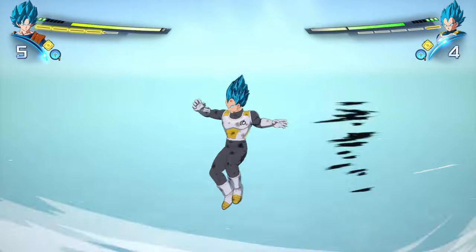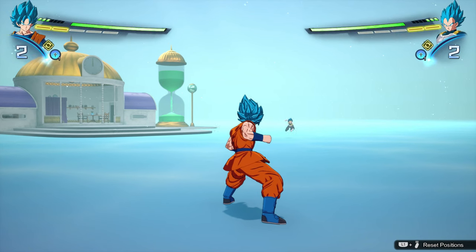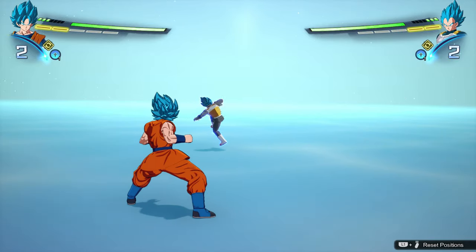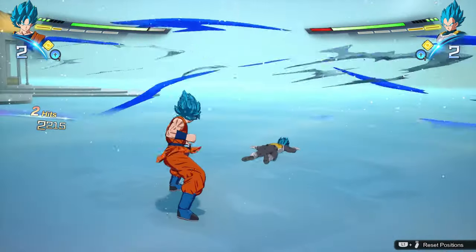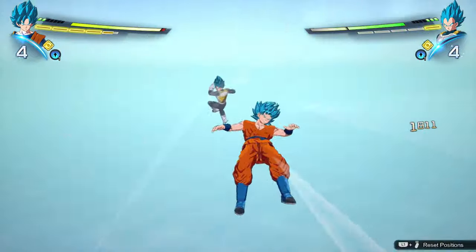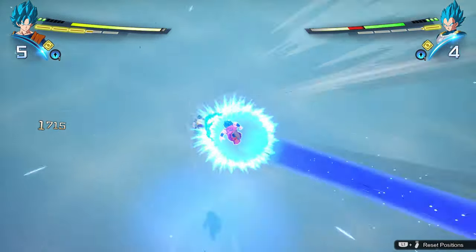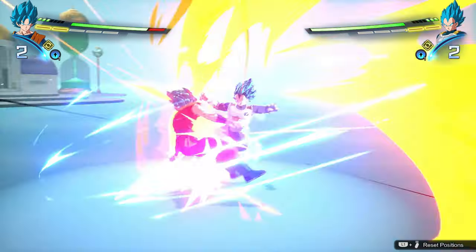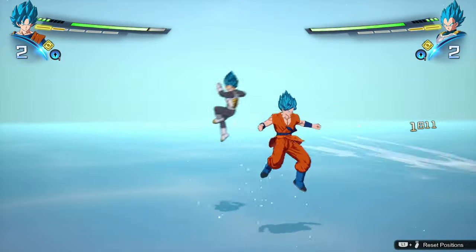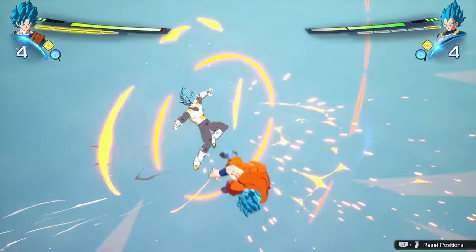The main objective to perform a vanish is pressing your block button — and I'm speaking for classic controls, I'm assuming it's the same across the board. On classic controls, guarding is circle. You need to press your guard button exactly when an attack is about to hit — not before it hits, not after it hits, right when it's about to hit.